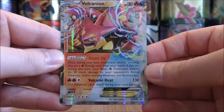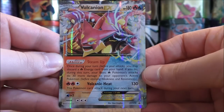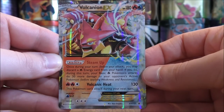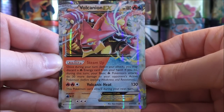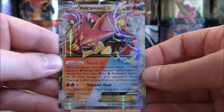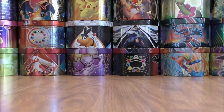Here's a look at the Vulcanion EX. This is also in Steam Siege — Blackstar promo XY173. Steam Up is the reason to use this card. If you discard a fire energy from your hand, your basic fire type Pokemon's attacks do 30 more damage, so very similar to a card like Electro Power for lightning type Pokemon.